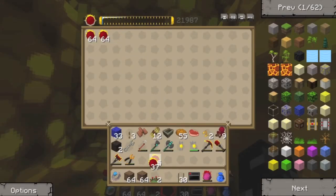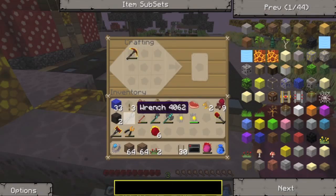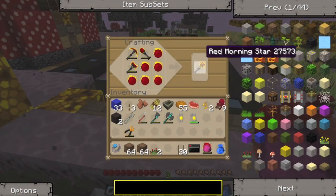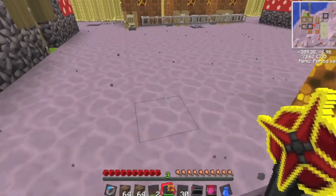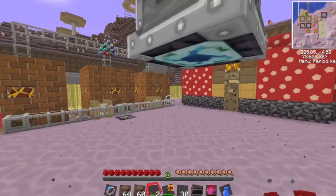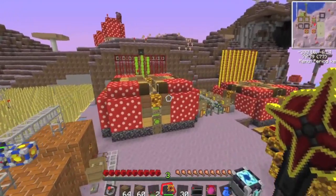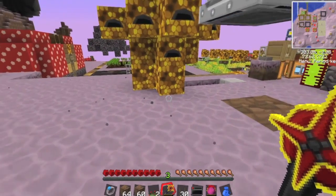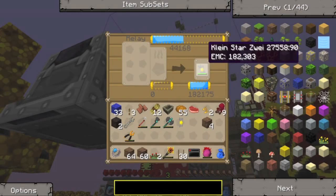Once you've got the tools, stick them in a layout - I can't quite remember what it is - and then put the red matter in and there you go, one red matter morning star. You can charge it up with V and then it'll go through things like crazy. To de-charge it is Shift+V and it makes a cool noise.